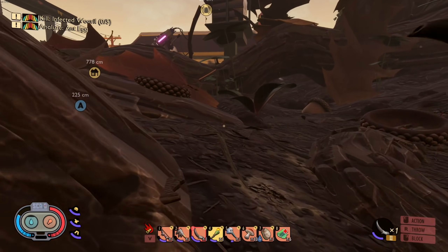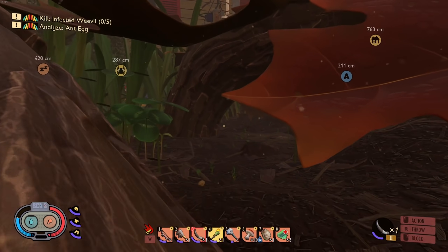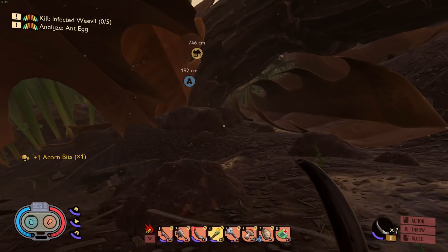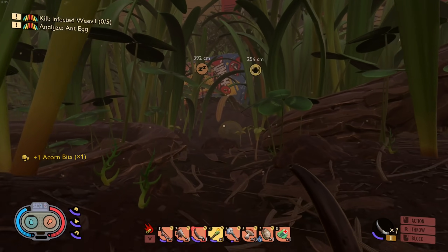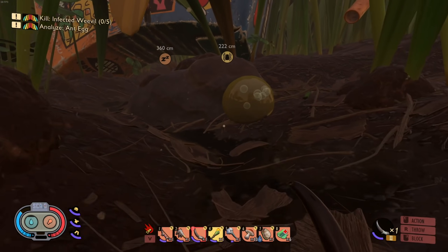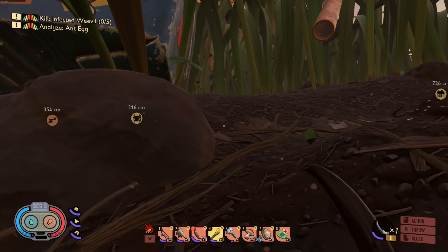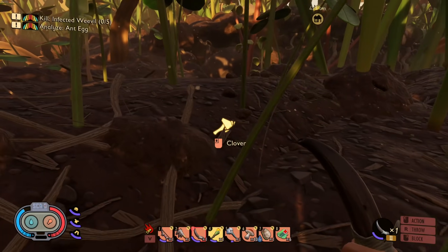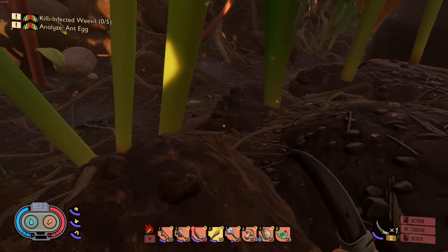We're gonna head over to this ant area. I think my lean-to got destroyed over there - it is what it is. We'll head over, kill some infected weevils, and hopefully get some crow feathers along the way so we can make ourselves a fancy hat. Oh there's an ant right here - we're gonna test out this dagger on this guy.